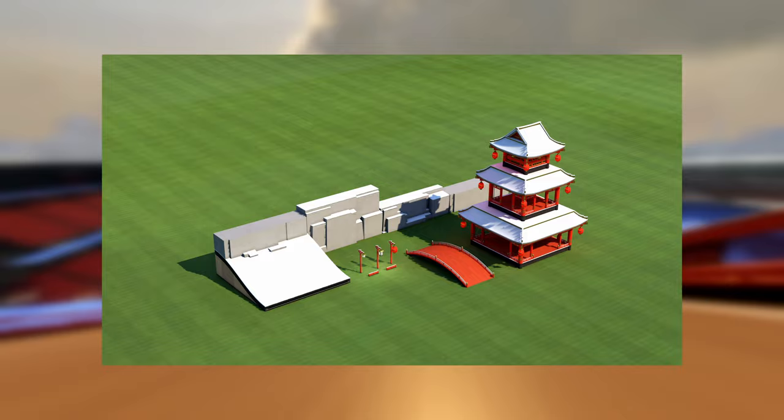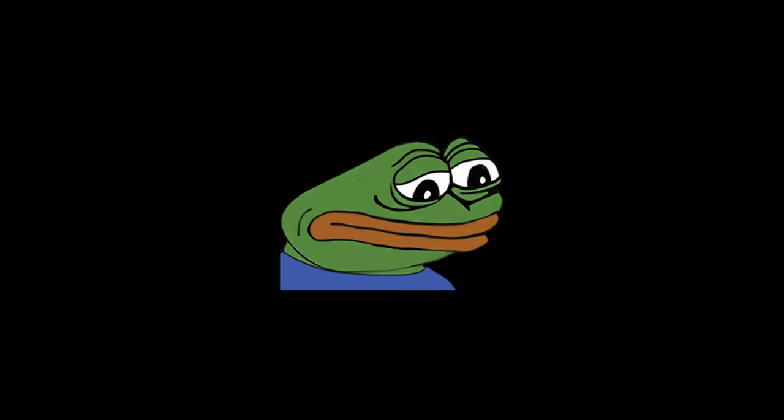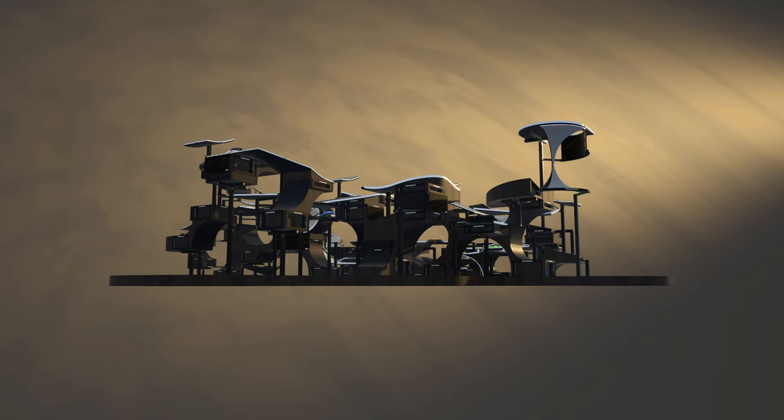In my opinion the new blocks are a game changer for scenery, but unfortunately the update did not only introduce new things to the game. Old maps are now broken due to changes in the old track wall physics, where the surface now acts like the new wood, which means that many legendary maps are completely broken.